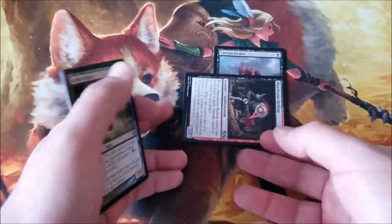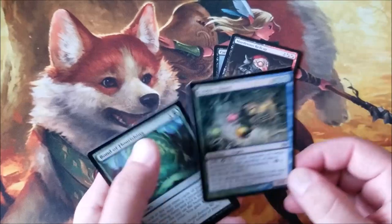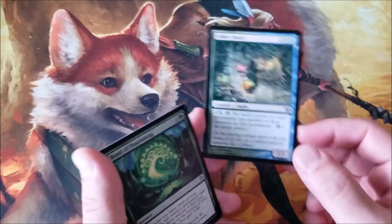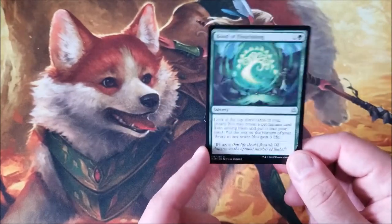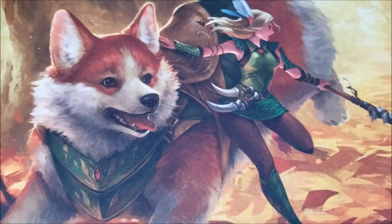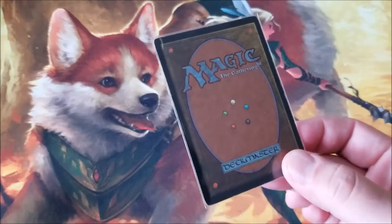You get it back and forth, basically — I didn't have one and really wanted to pick one up. Gilder Bairn because it's adorable and I want to alter it into something, I'm just not sure what yet. Bond of Flourishing — I picked up another one just to have an extra. Let's move on to the meat. Starting with blue cards, I got a Time Warp in really bad condition.